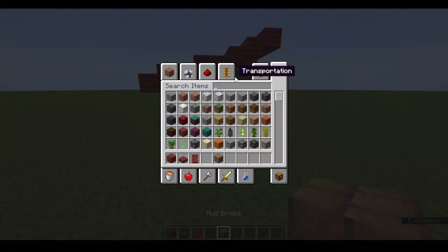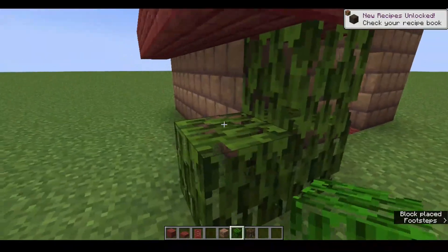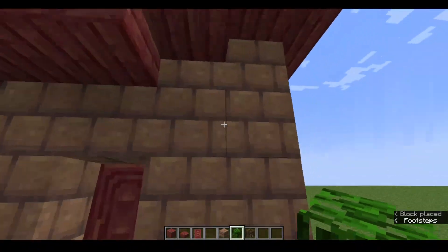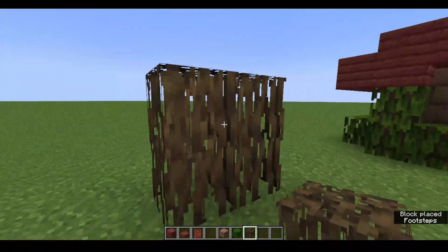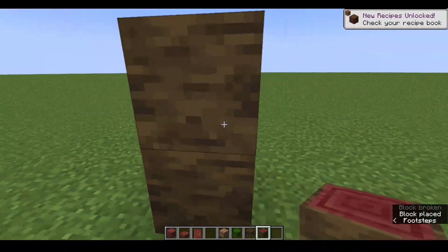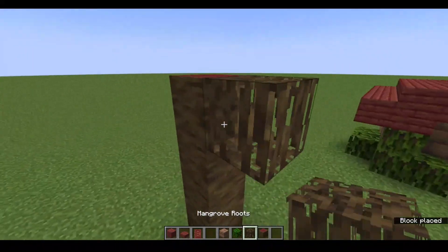And then we have the mangrove leaves. I know this video isn't really about them, but I'm going to include them. I think they also look really nice. It has like a cool vertical texture — I think that's the best way to describe it. There's also these mangrove roots, which really look like dead trees. Also, the new log looks really cool. It kind of looks like meat in a way. Like the brown is the outer shell and then there's the red, which is the actual meat. I'm not sure if that's how meat works, but shut up.